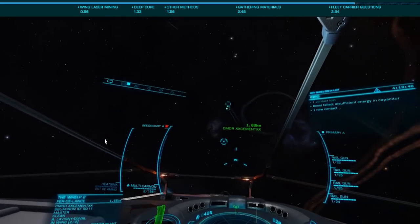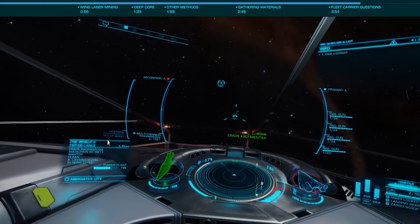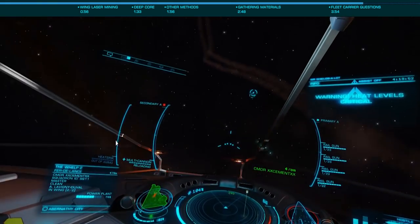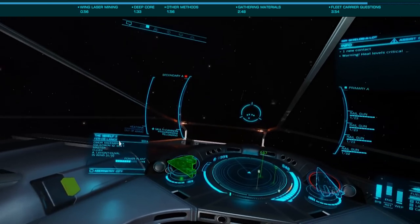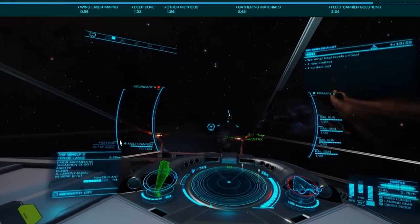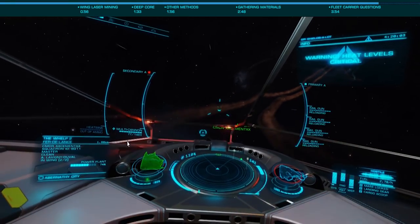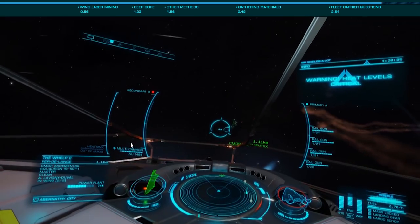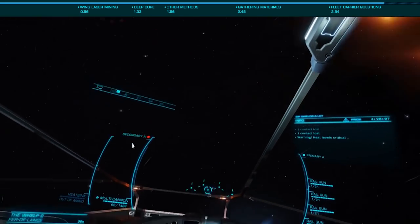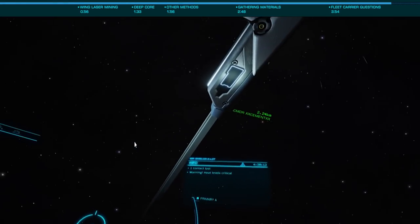While I'm sure every player watching would like their own carrier, there are still many unanswered questions about how these carriers will work. Will they have a mission board making them useful to BGS players? Will we be able to allow our friends to land on them, and if so, how? Will we be able to populate the galaxy with stations extending humanity's reach far into the deep? And who will be the first commander to reach Sagittarius A-Star or Beagle Point with a carrier — something I'm sure many in the exploration community are keen to accomplish.